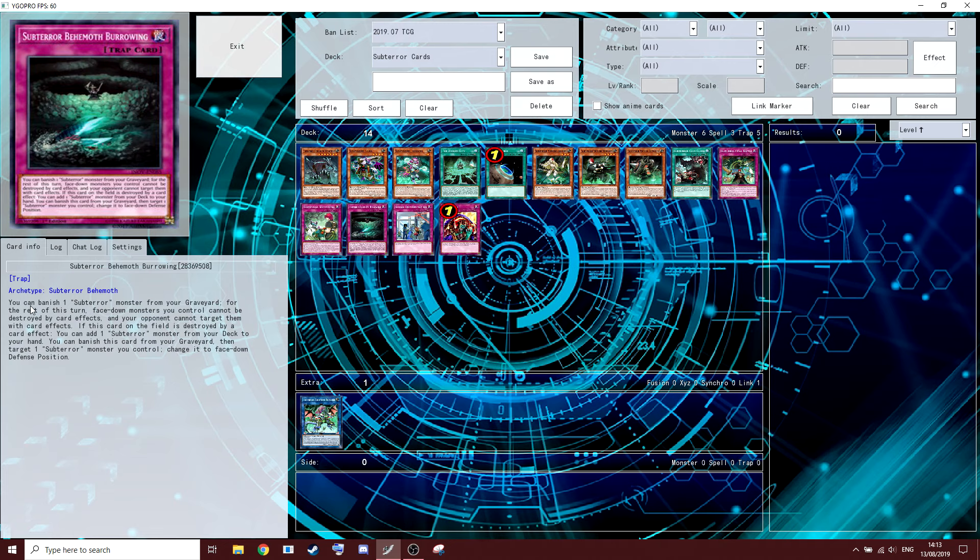The next card is also played pretty much at zero. You can banish a Sub-Terror monster from your graveyard; for the rest of the turn, face-down monsters you control cannot be destroyed by card effects and your opponent cannot target them with card effects. This one doesn't reset itself. If this card on the field is destroyed by a card effect, you can add a Sub-Terror monster from your deck to your hand. You can also banish this card from your graveyard to target a Sub-Terra monster you control and change it to face-down defense position. If people are siding in back-row destruction it's not the worst, but you could probably side better things.